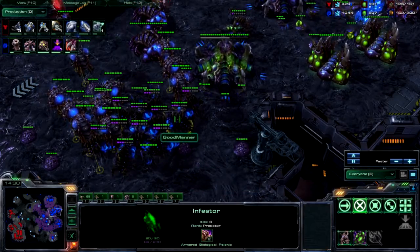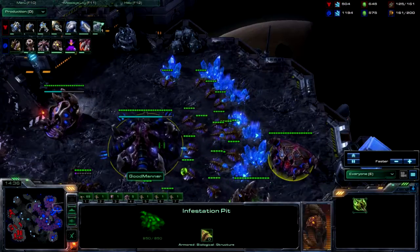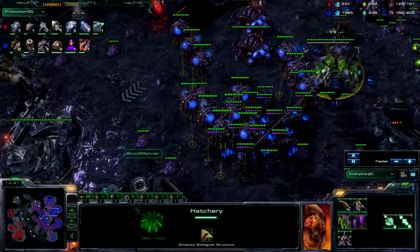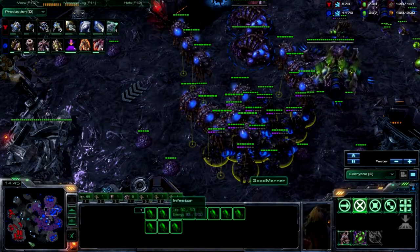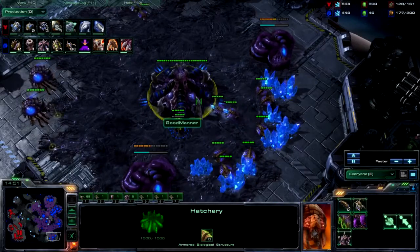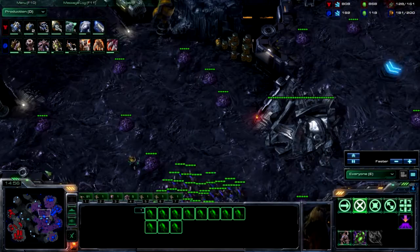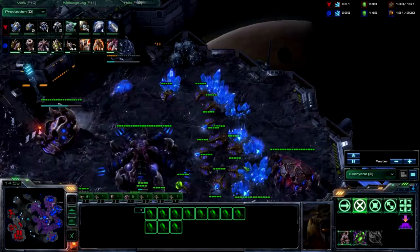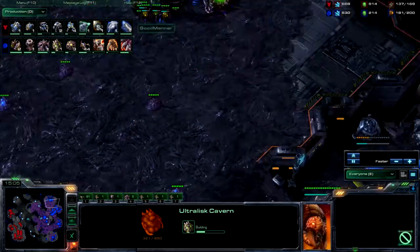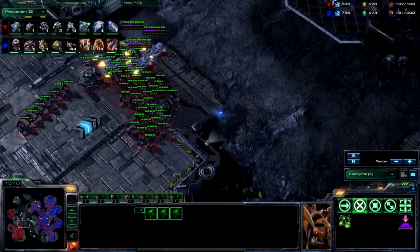I was actually floating a ton of gas and was able to make 11 infestors. I floated that gas somewhat purposefully, but I know it's not ideal — it's kind of just me being lazy, to be 100% honest. I just really haven't figured out a good way to spend the gas and make a bunch of infestors when my infestation pit pops. Like I said, this isn't exactly my best matchup — I still struggle with timings.